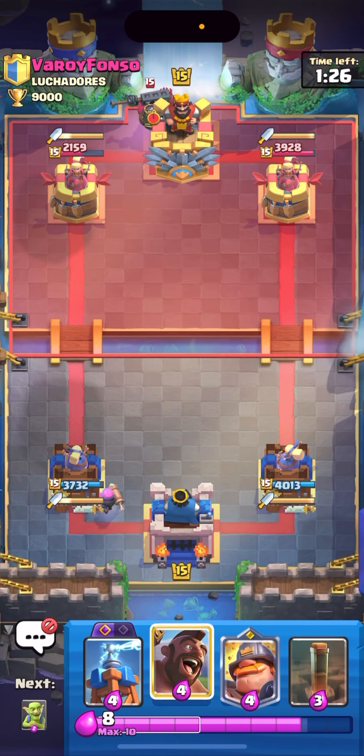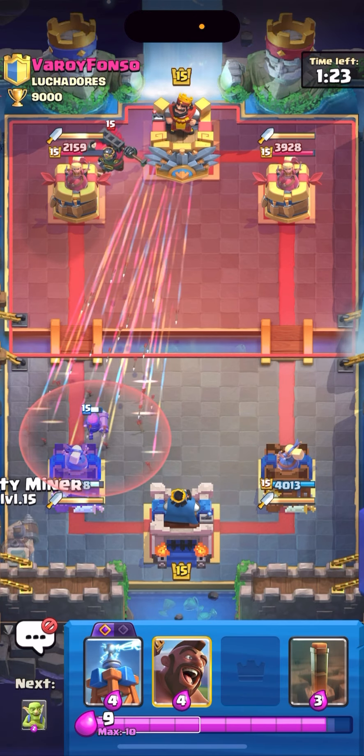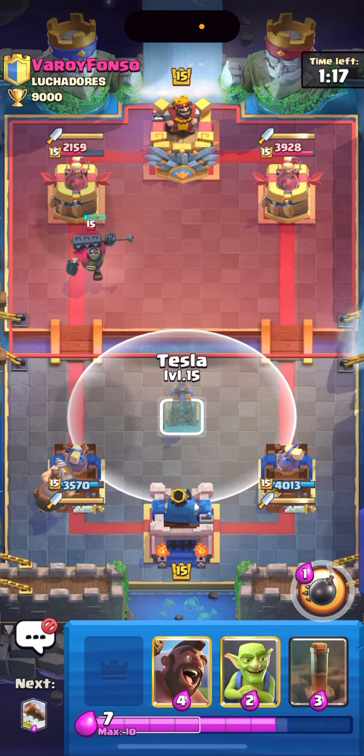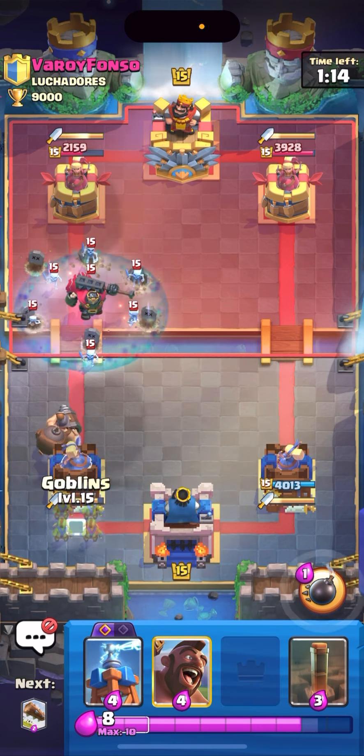He goes Skelly King in the back, and Arrows too. I'll Mighty Miner in the back and cycle an early Tesla — he's gonna Wall Breakers behind this for sure. I'll Tesla now and wait for him to play it. I'll Goblin so I can Log on top of this — nice. He goes Firecracker so I can EQ now and it will die. I could Hog behind this but the tower is almost done. I'll Firecracker — never mind, he played stuff on the side, that was smart. Tesla will kill the Wizard and now I can go Hog Rider, Evolved Firecracker. He goes Bats — that'll be pretty much tower down.